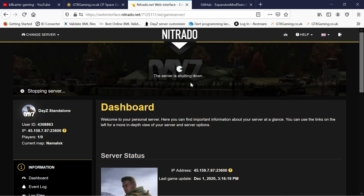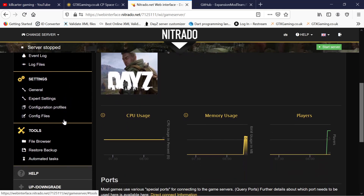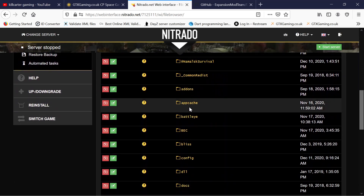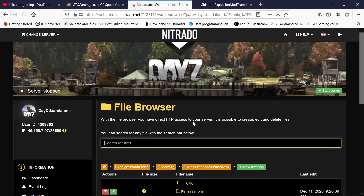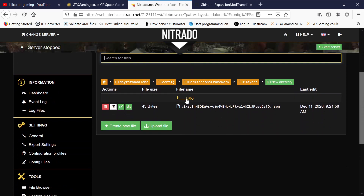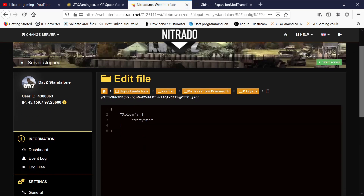If you want to make yourself admin, shut the server back down after you join it. Go to your file browser, scroll down to your config folder, then go into Permissions Framework, scroll down to players. Your player entry will be there after joining. Go into edit it and change the word from 'everybody' to 'admin', then save.